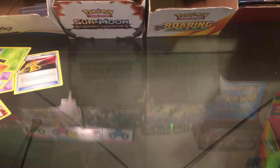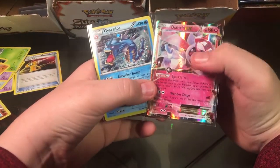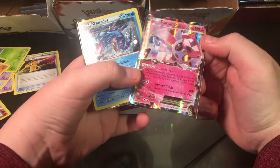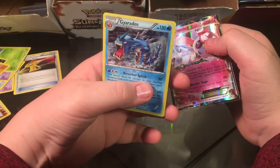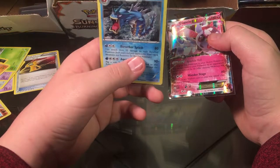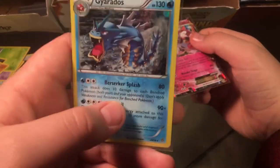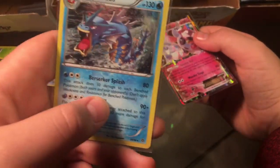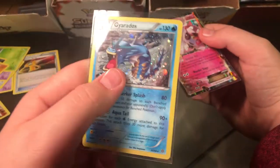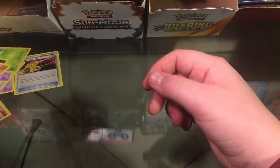Well, that was the Gyarados tin. Pretty cool tin. The only two good cards that we got: this Diancie EX and this Gyarados holo promo card. It's pretty cool — I like this promo card. It's like bubbly and everything. Gyarados is my favorite water type Pokemon, so I'm excited that I was able to open it.